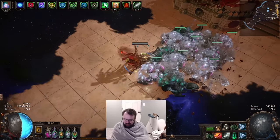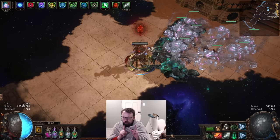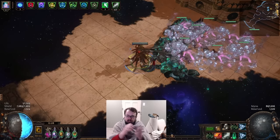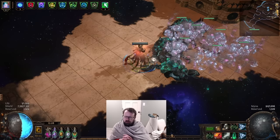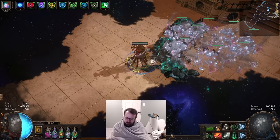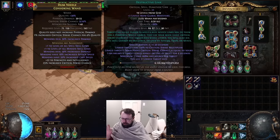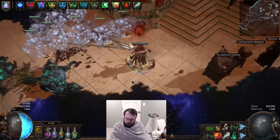You can test this by having someone come to your party, having them link you, and their crit chance will match yours. This only works for attack-based skills using your main hand — a bow, a two-hand weapon, or a one-hand plus shield. I don't think it'll work in a dual-wield situation since it specifically specifies main hand, but don't quote me on that. I think this is very interesting, and I'm using it on this character and think it's quite strong.